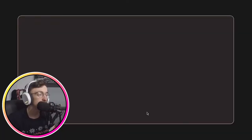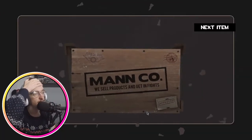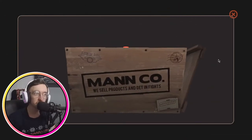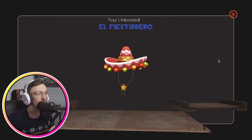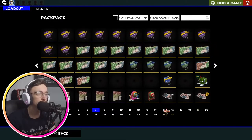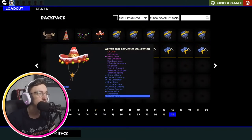What are we, number four? We are thundering through these. We get a Festiviser and the El Fiesti Brero. My unusual luck on these recent unboxings has not been the best. But so far no duplicates from my last unboxing, which is very good. The Mushanka is the best thing I've unboxed, but Tour of Duty Ticket is always nice — I do enjoy a bit of MVM.